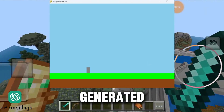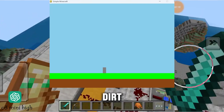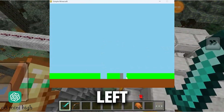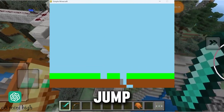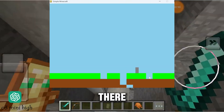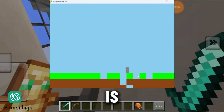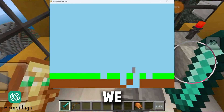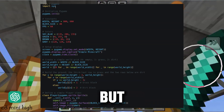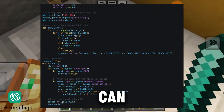O3 Mini Hi generated a very basic Minecraft-like game. The world consists of grass and dirt blocks. We have a simple player character that can move left and right and even jump. There is gravity, meaning the player falls if there is no ground below. There is a cool feature – you can click on blocks to mine them. But there is no way to place blocks back – we can only mine. The game works, but it's only half a Minecraft experience.